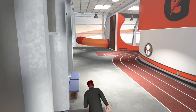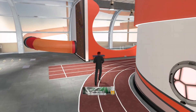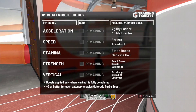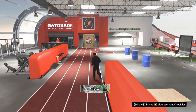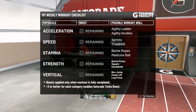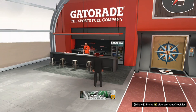We're in the Gatorade facility, and if you click Y you'll see a weekly workout. I haven't done it yet — after I finish recording this I'm going to go do my daily workout, because it definitely does help. It gives you three points in speed, acceleration, stamina, strength, and vertical, which are all super important — especially speed, acceleration, and stamina, which are huge when you're dribbling.